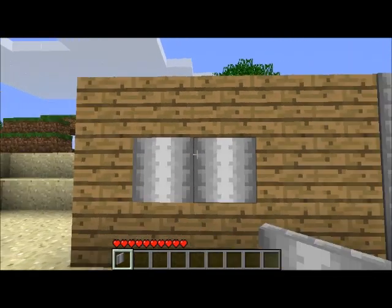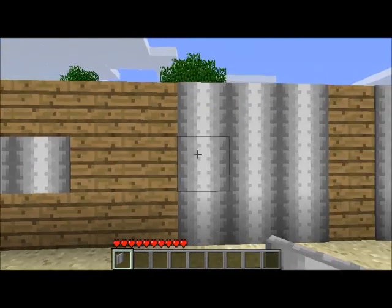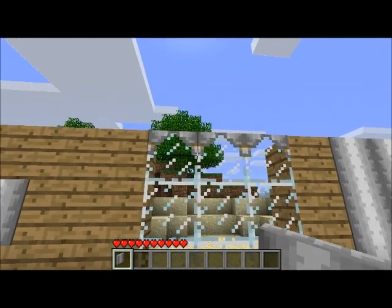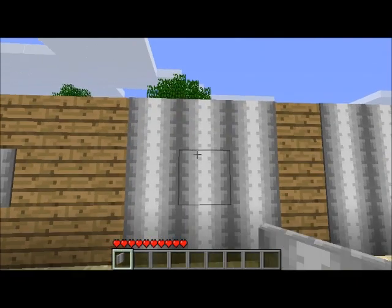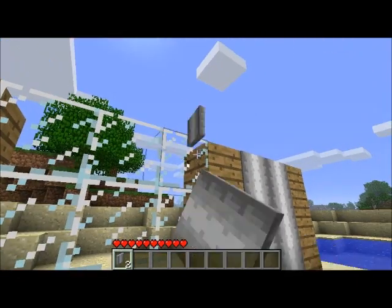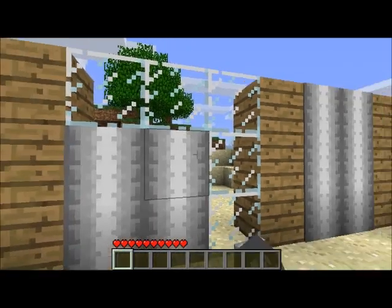They'll always open as long as they're the same color next to each other. Now you can have curtains go down as many blocks, as long as you have glass there. If you put them at the top, they'll fall down to the bottom. And if you put them in the middle, they'll fall down to the bottom.